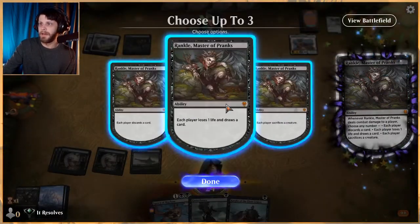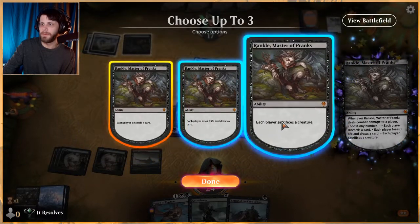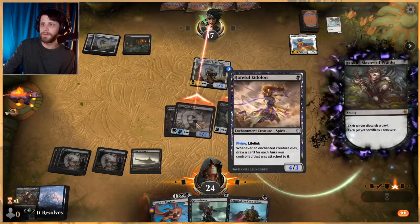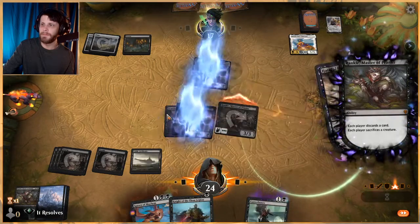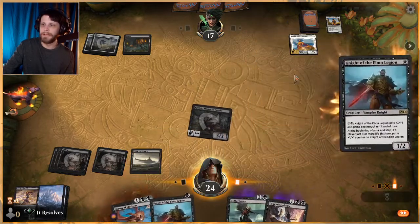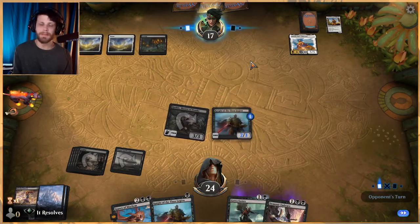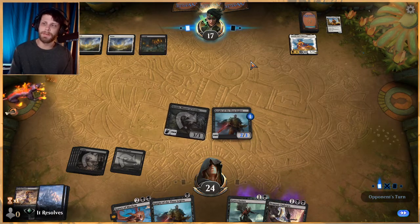Back to the game — Rankle's triggered: each player sacrifices a creature seems useful here. We can just get Gutter Bones back, discard Gutter Bones, sacrifice the Hateful Eidolon, draw a card, and then play Demonic Embrace back again. I understand that's a bold play, but it's the only creature they have on the field. Knight of the Ebon Legion is also really good here.